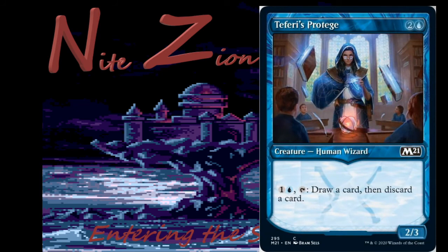Teferi's Protégé — 2 colors and a blue, human wizard, common, 2/3. Activated ability: 1 colorless and a blue, tap it: draw a card and then discard a card. It's a looter, yet another looter. Enables the blue-green draw card synergies. Not going to see play in constructed, but it's fine in limited.